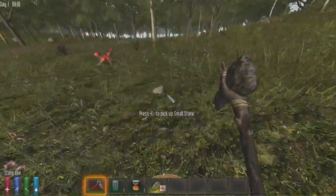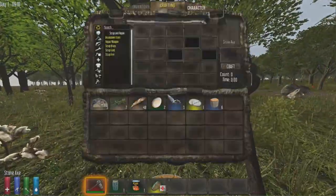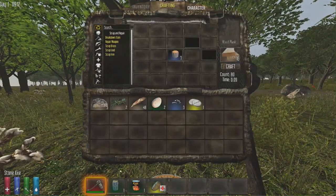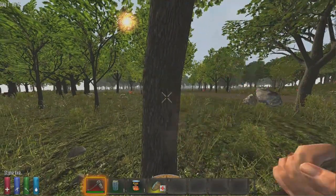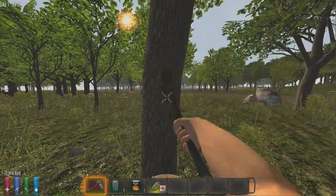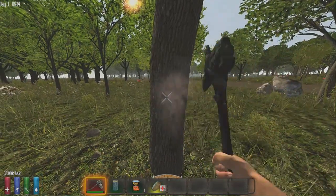We're going to grab some feathers to make a crossbow and crossbow bolts. Let's quickly turn these wood logs into planks because you want quite a lot of planks. I usually get a few stacks of wood because you can use it to build a house, reinforce buildings, or do all sorts of things.